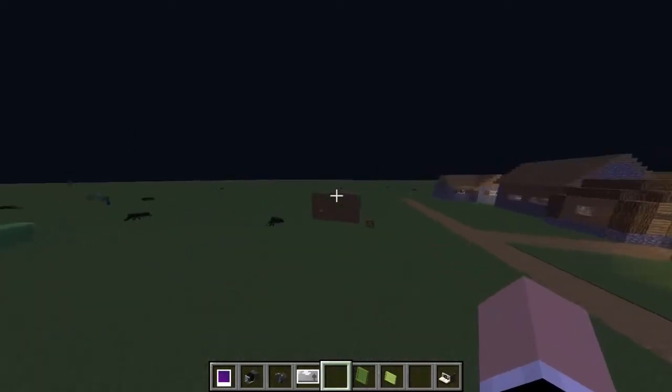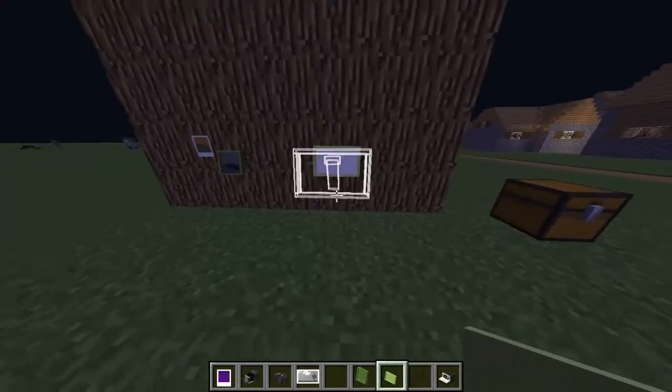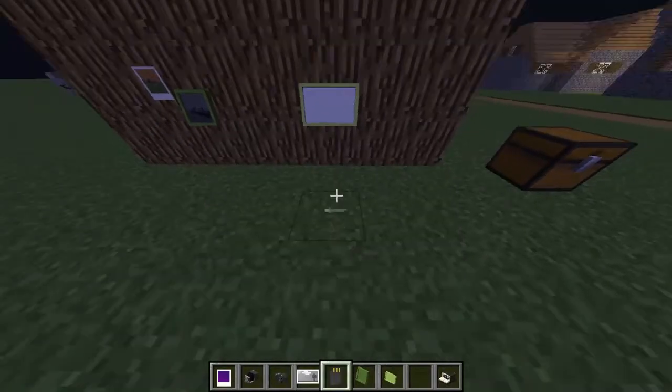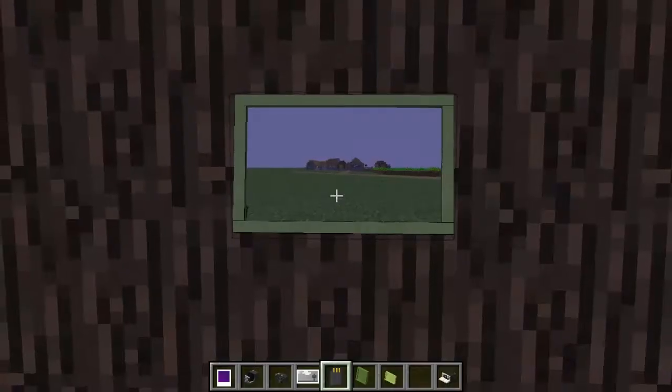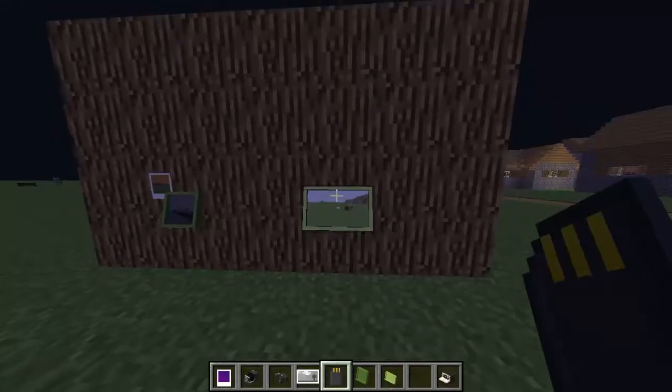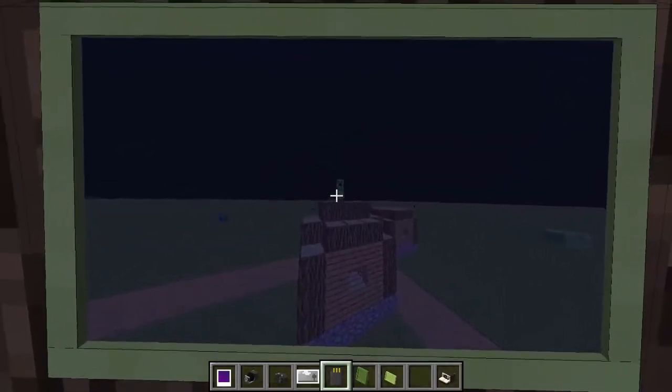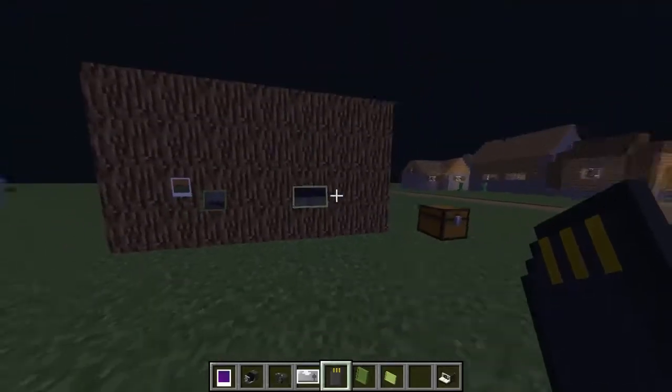Now in order to put these ones into an item frame, you would place the item frame and then access the camera by shifting and right clicking. We'll use the SD card and it'll put your most recent picture — or not the most recent picture, apparently. You just right click and it'll keep switching. And there we go — we have the picture of the creeper staring at us with the mobs in the village, just staring at us.